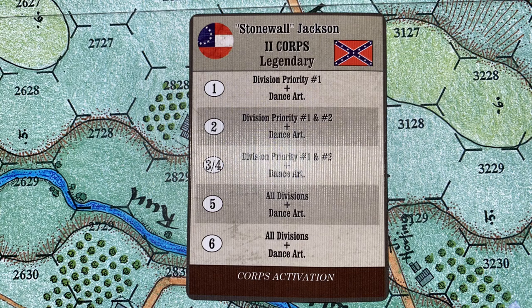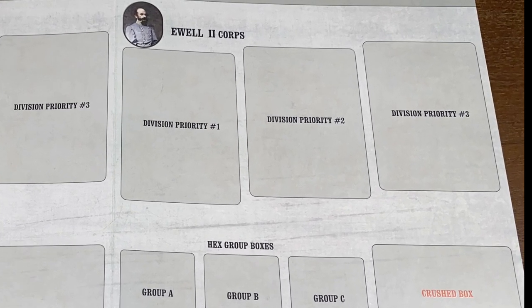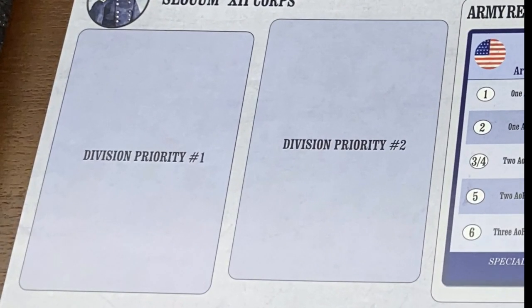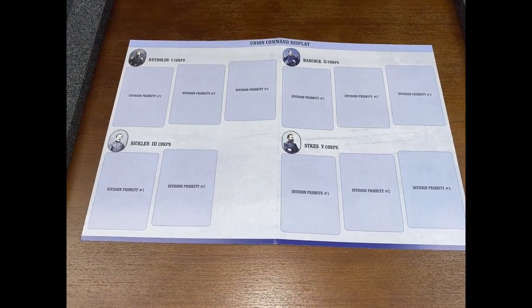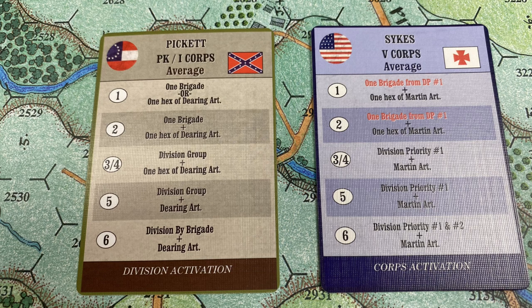Players assign divisions an activation priority within their assigned corps. Players express priority by assigning divisional cards to their corps's relevant priority slot on their respective army's command display. When a corps activation is pulled, a die roll is made using a more detailed activation table printed on the card. The readout from the table will determine which division or set of divisions actually activates, according to the priority assigned by the player at the start of the turn. Sometimes, a secondary roll will be made on a similar table on the just-activated division's card, providing even finer granularity.